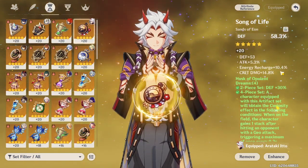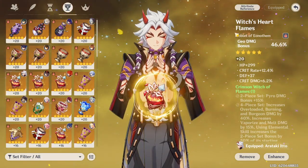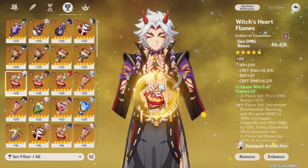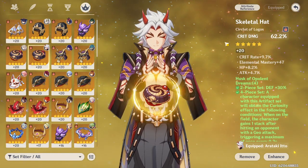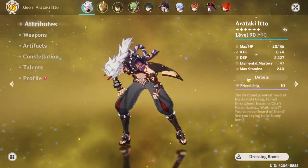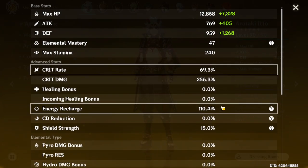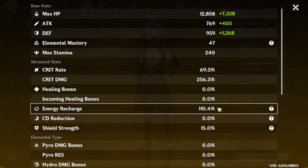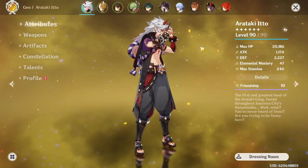The defense sands could be improved but has energy recharge and crit damage. I always get pretty bad sands. The goblet I got very lucky on with crit rate, though crit damage could have been a bit better. The circlet took a long time to get but eventually landed crit damage and crit rate. Most pieces have really good crit rate which lets me run a crit damage weapon and crit damage circlet.